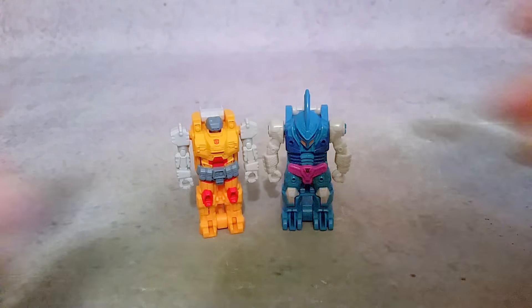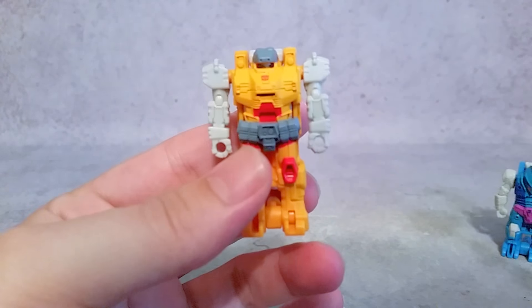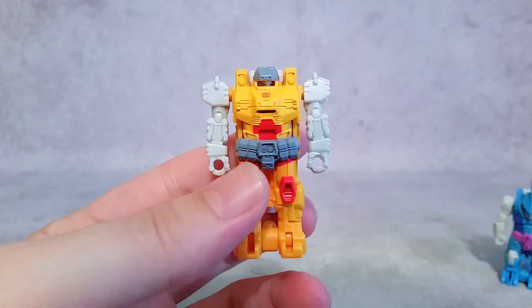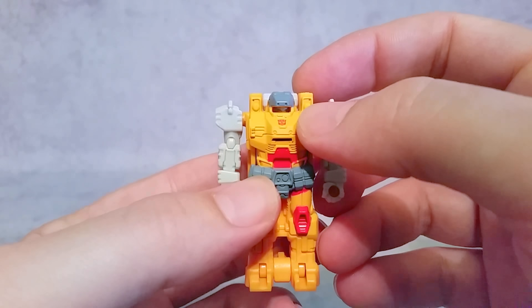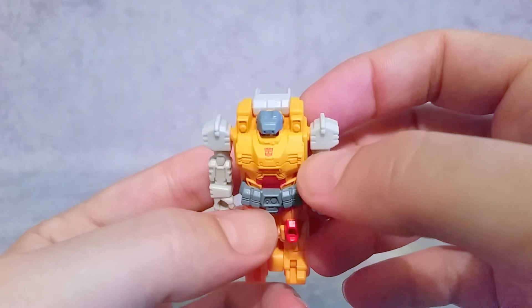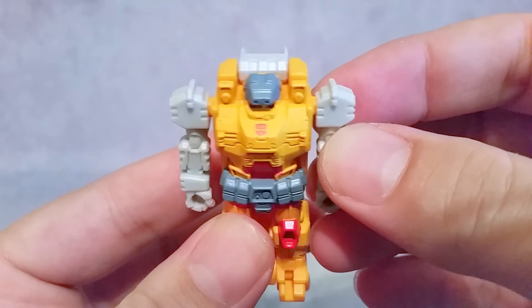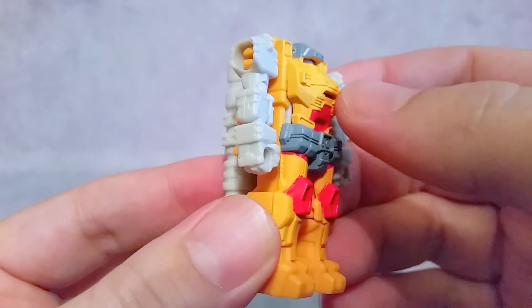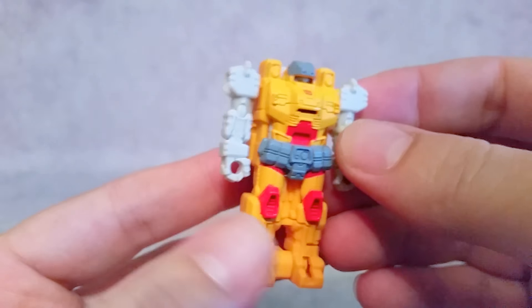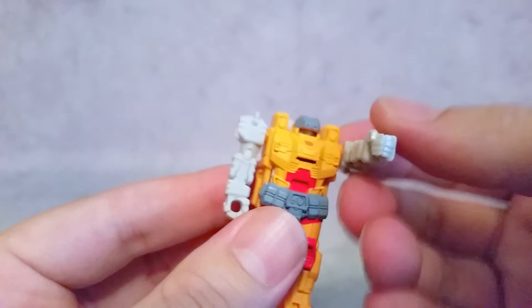This is kind of a wave two or series two of these little small guys. First off we'll start with Landmine here — the Autobot. You can kind of see the inner robot peeking through the hole. You get a nice little Autobot symbol, a little bit of gray paint, some red paint, gray on top, and this nice yellow. As far as articulation, you don't really have it — it's just the arms and that's pretty much it.